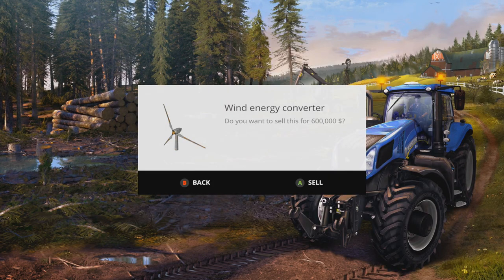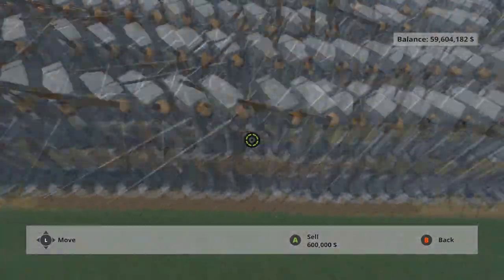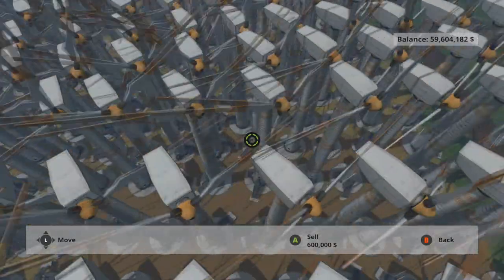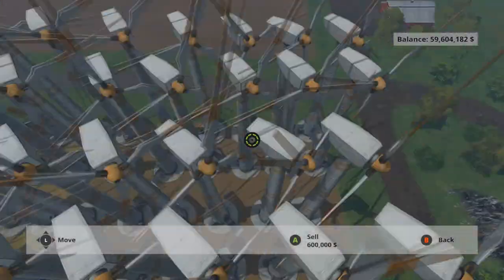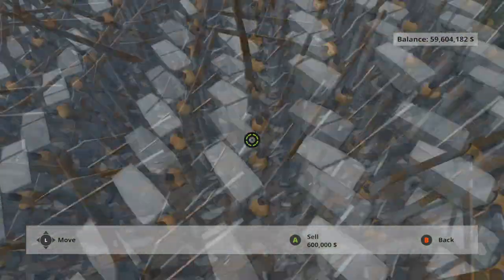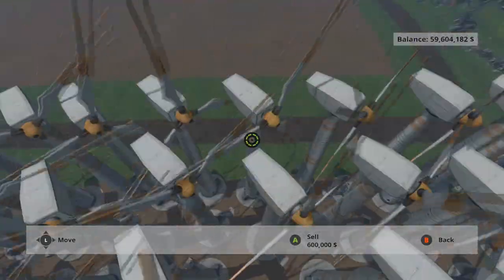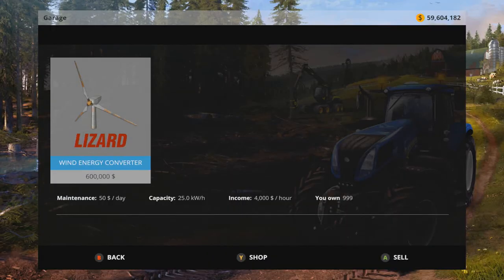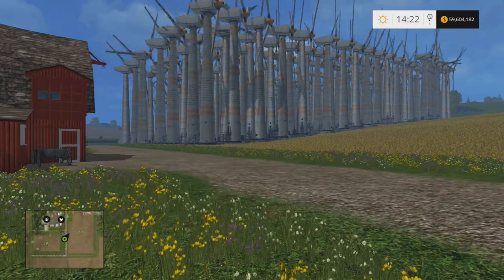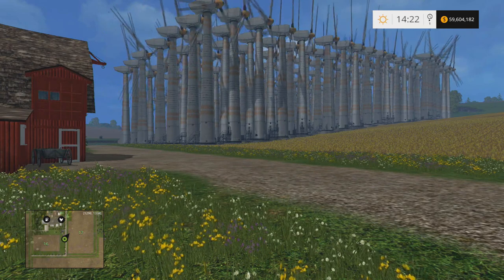Here's an overview: this is field 16 — windmills everywhere. This is field 17 — you can see a problem, they're all hitting each other, going to break a lot of propellers. And over here is field 12 — windmills the entire width of the field. I own 999 total, and I'm making just under four million dollars an hour.